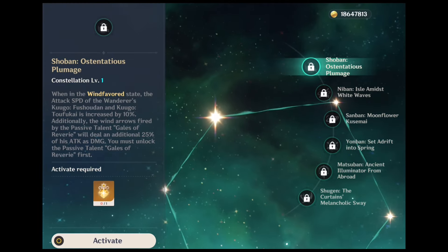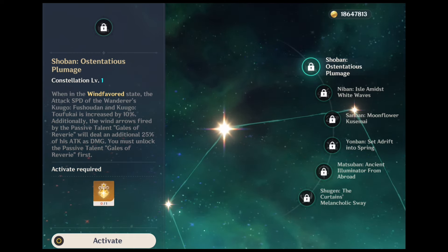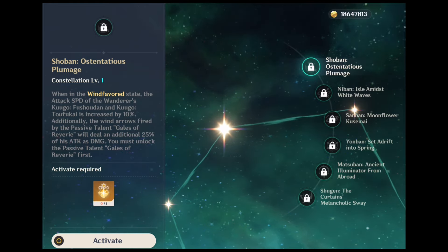Moving on to his constellation section, his C1: attack speed during Wind Favoured state increases by 10%. Gales of Rivari 4th ascension passive will deal slightly more damage. Mainly used for squeezing more attacks. Good but not great.